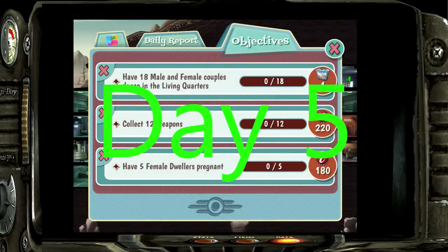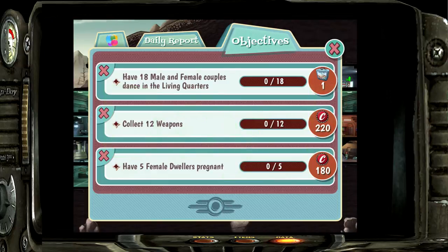Pitching Ace 88 here, and we are back playing Fallout Shelter on day five. We have a lunchbox objective which requires 18 male and female couples to dance in the living quarters, meaning you have to get them pregnant 18 times. That is going to take us a few days, but it is extremely worth it to get a lunchbox, so we're going to continue working toward that.